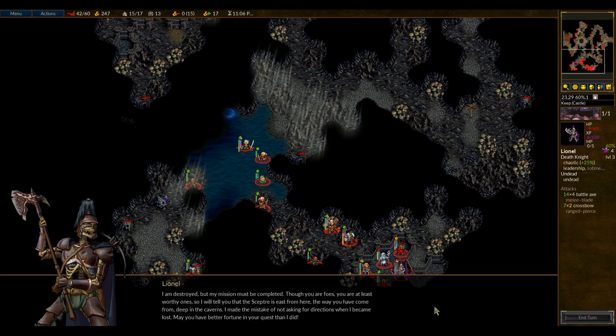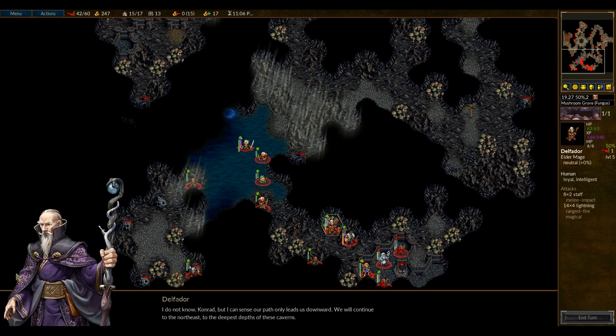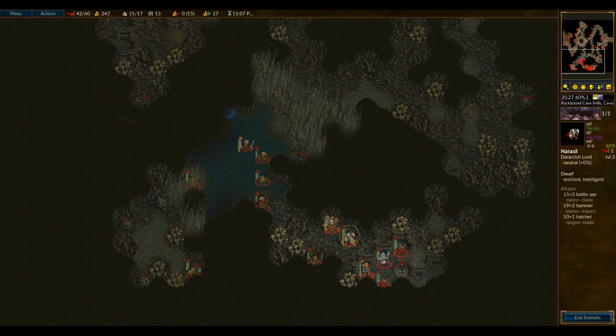'I am destroyed, but my mission must be completed. The scepter is east from here, deep in the caverns — I made the mistake of not asking for directions when I became lost.' Okay, well, he's dead. The caves are vast; if we have to find the scepter, we must hurry. We got a little bit more experience on Oagik, who is fantastic. 'I can sense our path only leads us downward' — a remarkable scepter-sensing ability you've suddenly developed. We will continue to the northeast to the deepest depths of the caverns. We get a ton of gold. Overall, that was a good scenario.